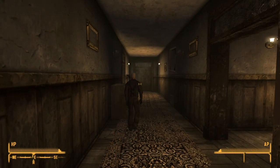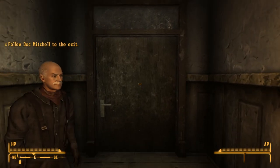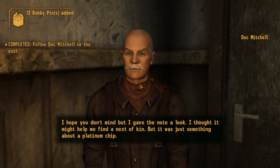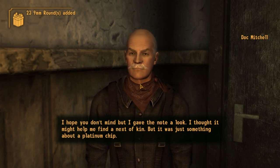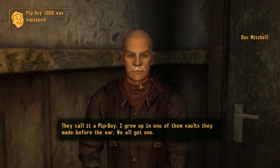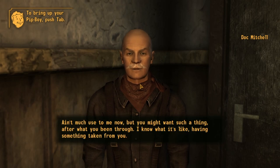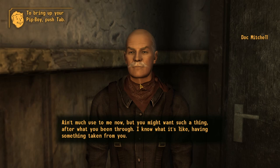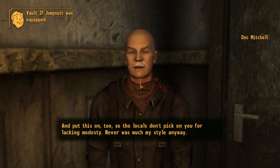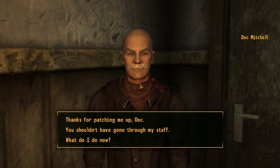So we got through character creation. Some of the menu options in character customization were slightly different but everything else has been standard New Vegas content. We should now be able to do something that will speed things up. Doc gives us the Pip-Boy - he grew up in one of those Vaults before the war. He says the locals won't pick on us for wearing it. He patches us up and tells us to talk to Sunny Smiles before we leave town.